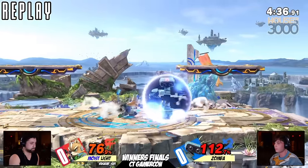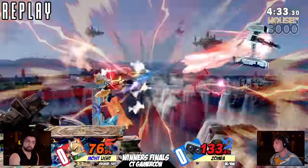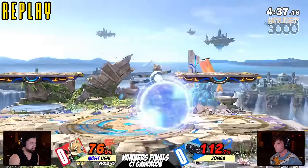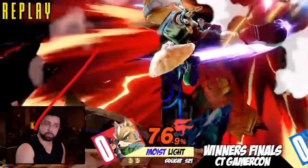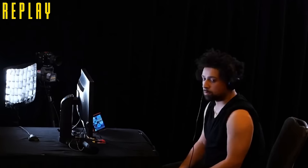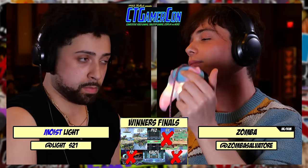The interaction over on the left side of the stage that we saw is kind of what led to that eventual back air. Light was ready to follow up on that. A couple of lasers landed over on the left side as well, which always helped with the move scaling - we've talked about that so many times. Light picked a lot of the right options to keep that pressure up, and even after Zamba was out of the corner, it still led to more advantage state for Light.